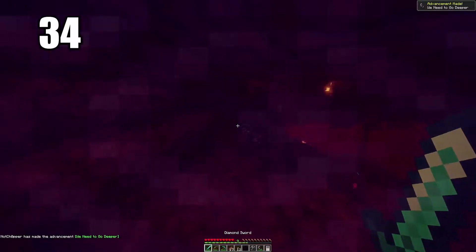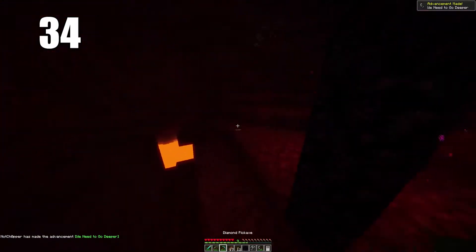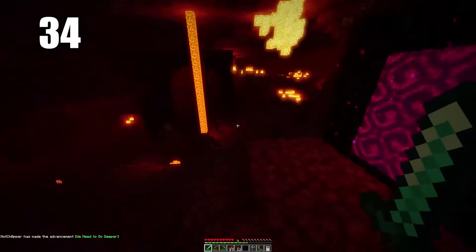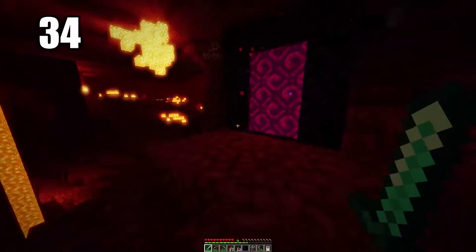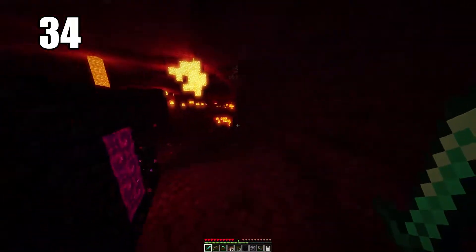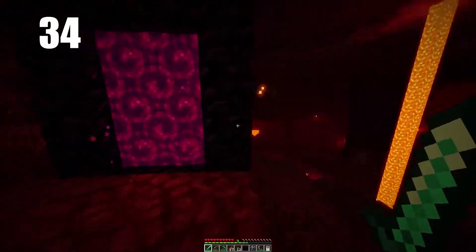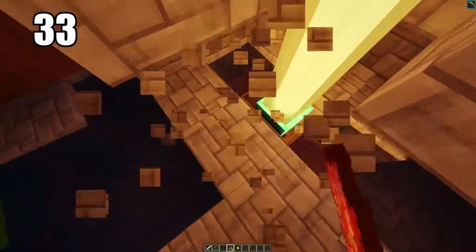Number 34: make sure you're prepared when entering the Nether. This means having some fire resistance enchantments, and a water bucket — which is arguably the most important thing you can take. Also bring a lot of food since there's not much to eat in the Nether besides mushrooms. General preparedness is key.